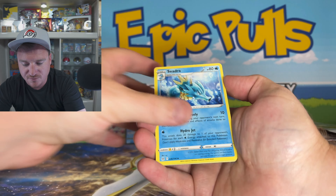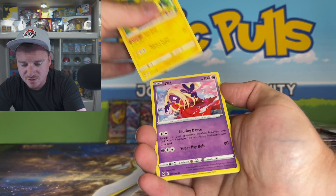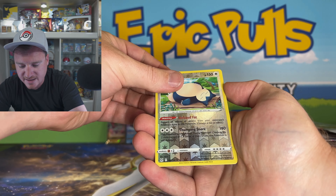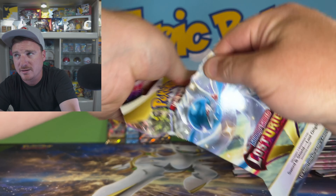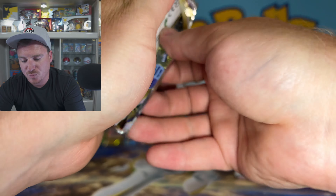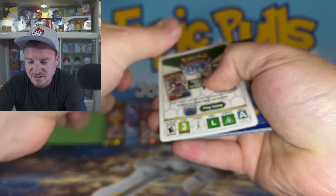We need two Full Arts to complete our set. We need the Full Art Giratina and we need the Magnezone V as well — Full Art to finish out the Full Arts that we need. And then we just need those two Alt Arts — Giratina Crobat V here coming out of the Trainer Gallery.